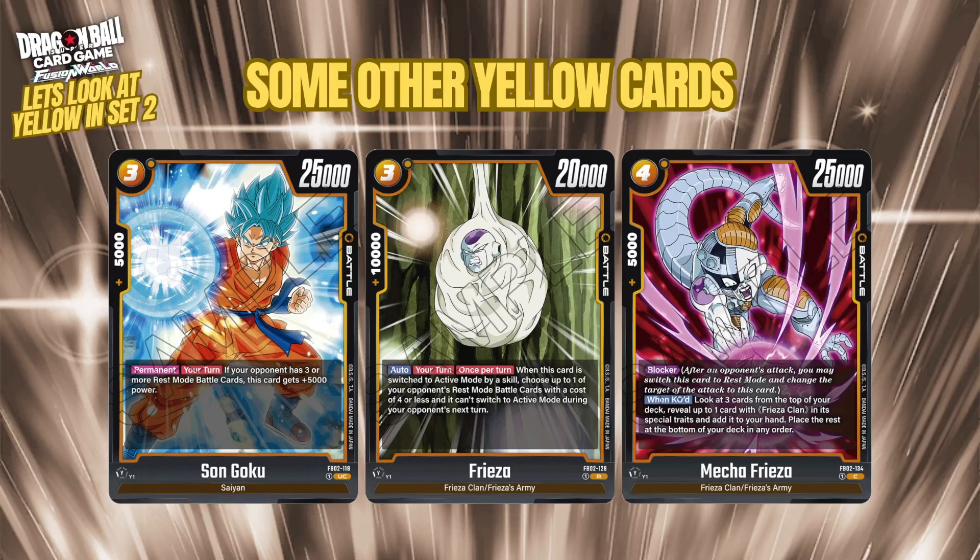There's a new Goku with near-skillless stats but only 5k combo due to his effect: a permanent where during your turn, if your opponent has three or more rested battle cards, this card gains 5k power. The more rest mode cards your opponent has, the stronger it gets on your turn. You've also got two new Freezer cards: a free-cost Freezer at 20k with 10k combo, whose effect triggers when switched to rest mode by a skill — currently only Whis and the Frieza leader — to freeze one opponent battle card costing four or less.